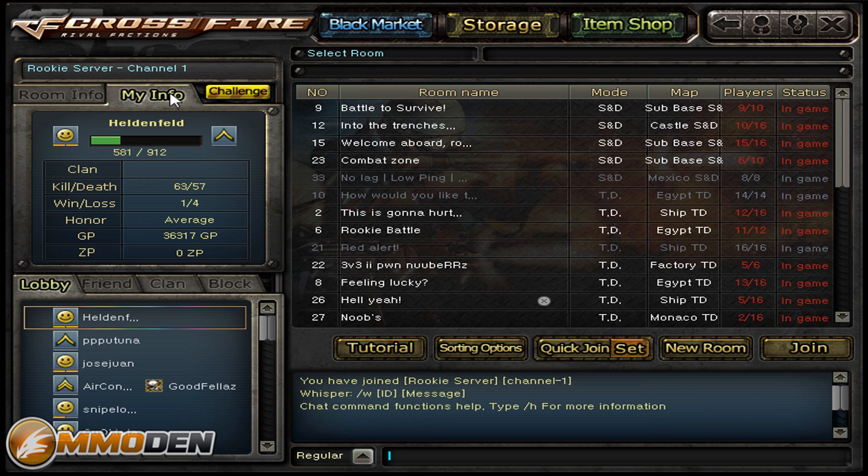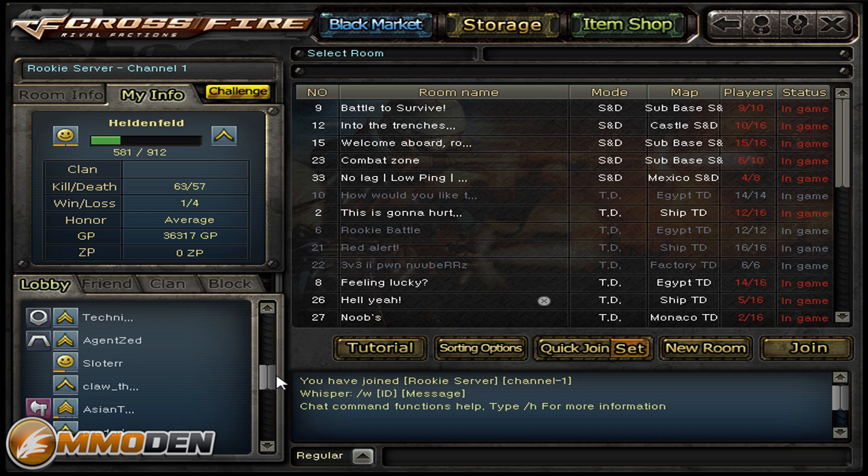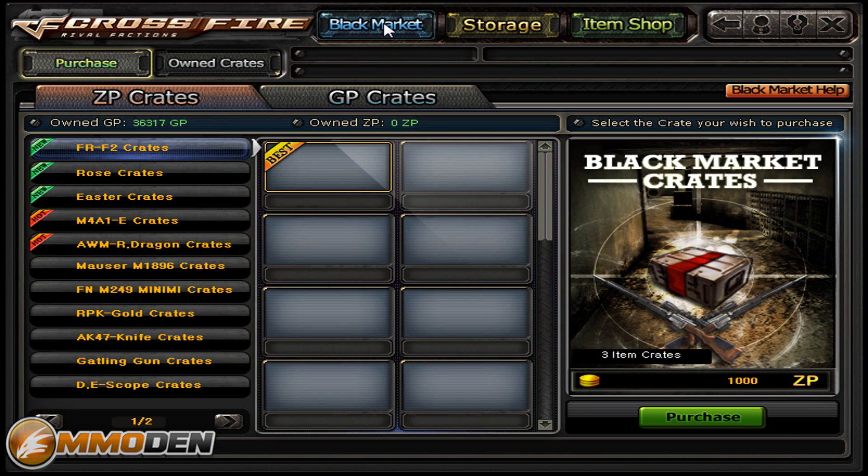Let's look at my info. You can see I'm on my way to my next rank — it does use a rank system. You can see my kills-to-death, my wins and losses, honor, GP, and ZP. I've got about 36,000 and I have spent a little bit. You can also see all the different players in the game to check if friends are online, and there's a chat down here.